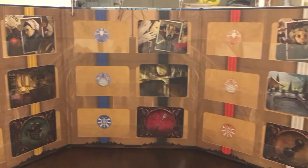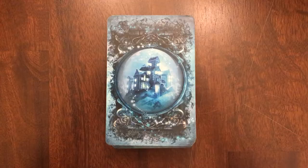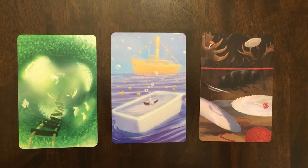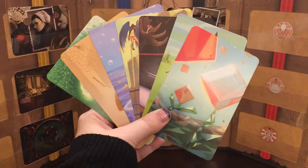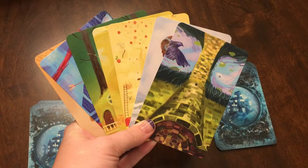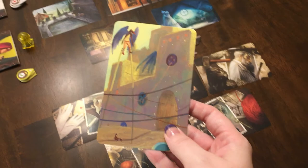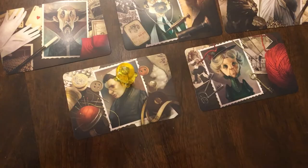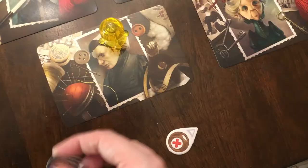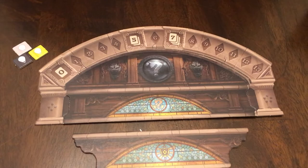The mediums have seven hours, or rounds, to figure out who the murderer is. The ghost will use tarot cards to try and give hints to each medium of who their suspect is. The ghost only has seven cards to use for each round. If the ghost doesn't like their hand, they can use one of their crow markers to get rid of as many cards as they want and draw new ones. Once all the tarot cards are given out, the mediums have a two-minute timer to discuss and interpret what the ghost is trying to say. The more guesses you get correct, the more clairvoyancy points you will earn, and those points will help you at the end of the game.